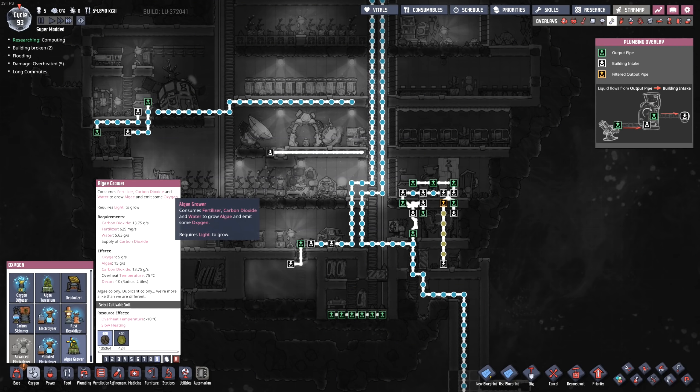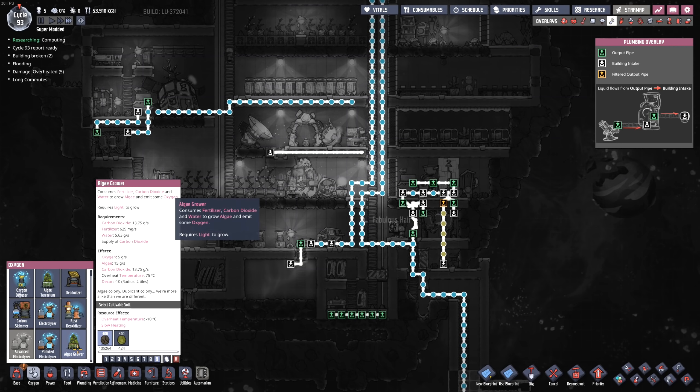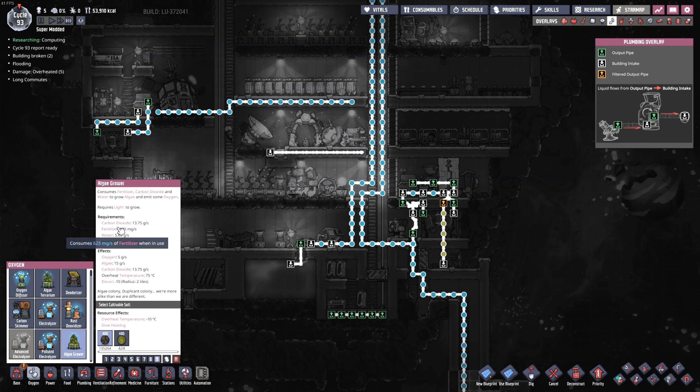We have an algae grower — that's new. It consumes fertilizer, carbon dioxide, and water to grow algae. 13.75 grams per second of carbon dioxide, a teeny bit of fertilizer, and a small amount of water. We're talking about small amounts for all of that stuff, but that's cool.